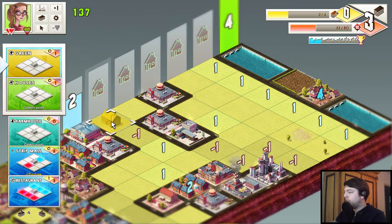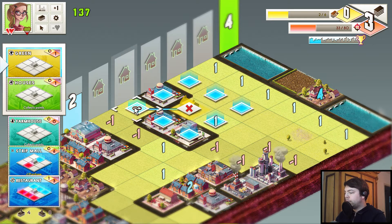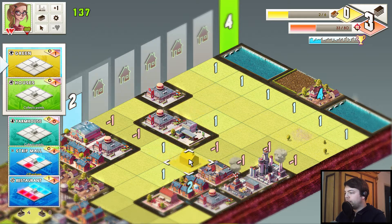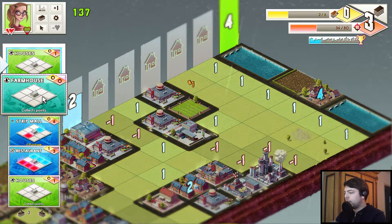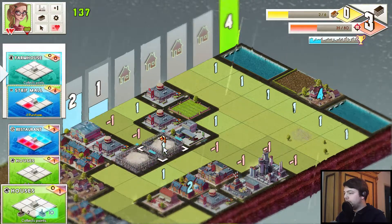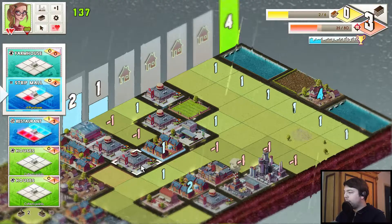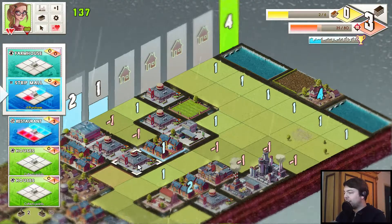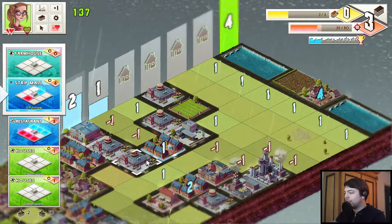And we put the green over here, and put a point on that. Actually, we need points here as well, but the green is really good at putting a point here — it's perfect for that. Strip — oh god damn it! I want to put down the strip mall there, and then she placed her stupid burger restaurant there.